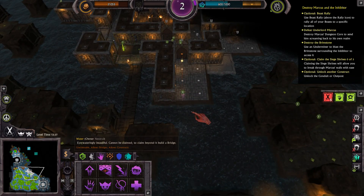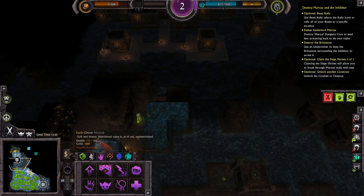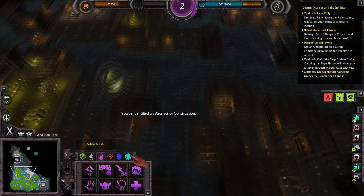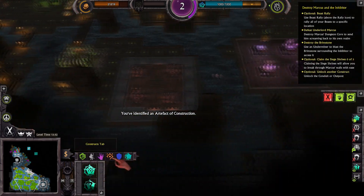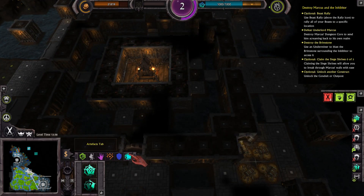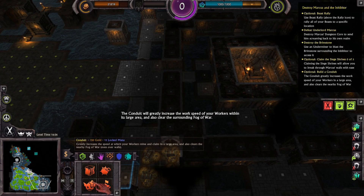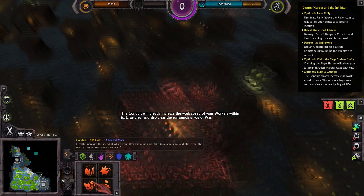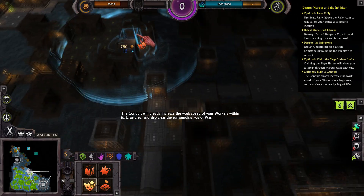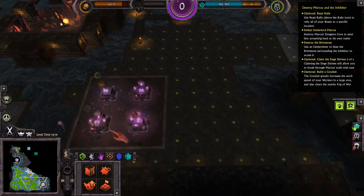We'll take down all three of these shrines if we can. In the meantime, we will continue to island hop until we get there. What do we have up here? We have two shrines. You've identified an artifact of construction — it completes all constructs. Not great, although maybe if I want to place a whole bunch of Underminers at once, that'll work out. We do have conduit and outpost. The conduit will greatly increase the work speed of your workers within its large area and also clear the surrounding fog of war. I'm just going to place one over there and see what it does — I've never actually used one before.